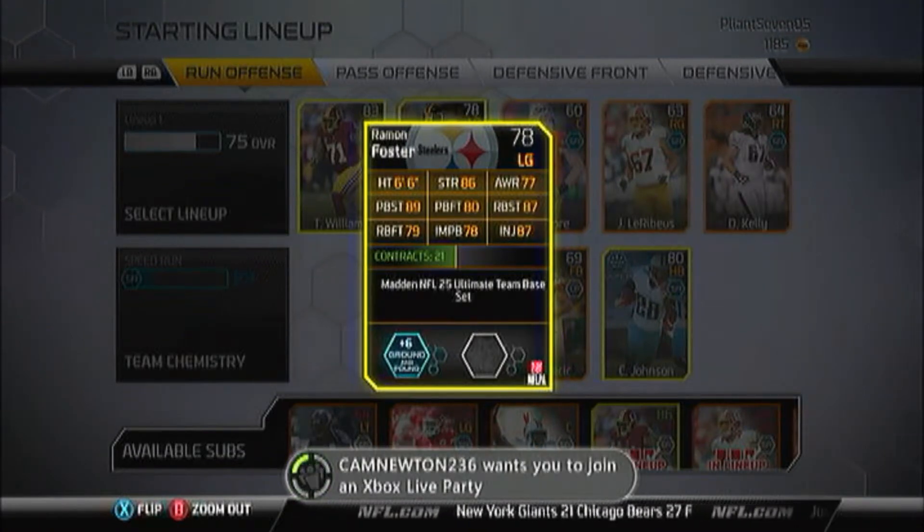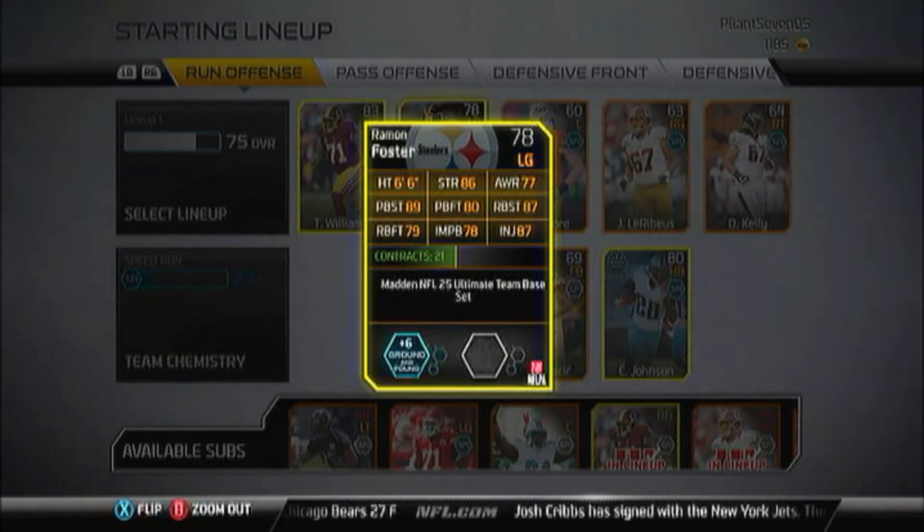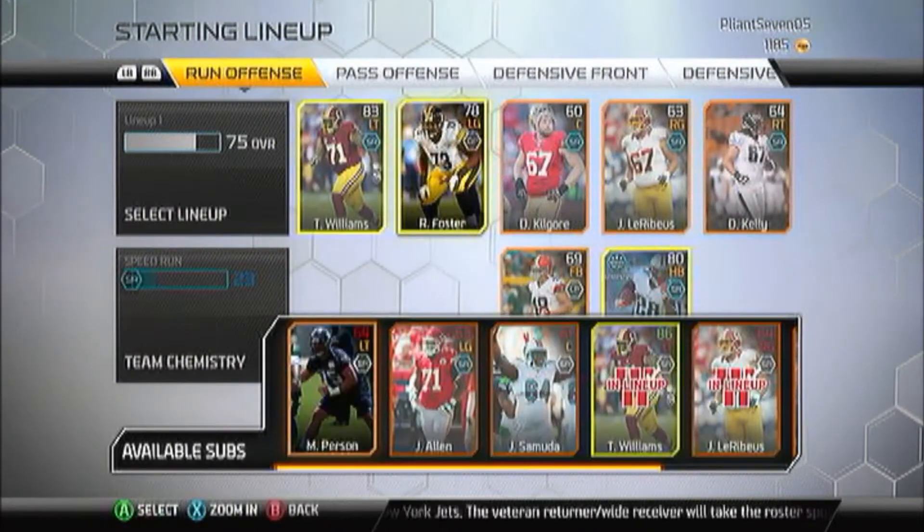We got this 78 overall left guard Roman Foster — 6 foot 6 height, 86 strength, 77 awareness, pass block strength is 89, pass block footwork was 80, run block strength is 87, run block footwork was 79, pass block clock is 78, injury is 87. It's a 6-plus ground and pound chemistry.